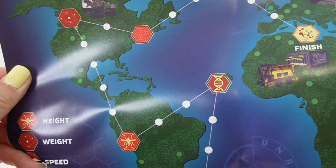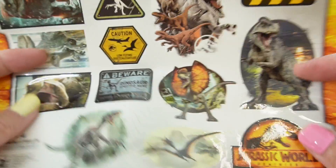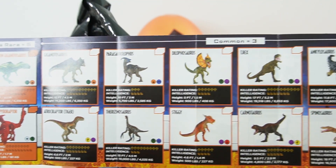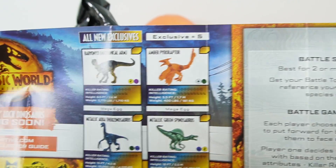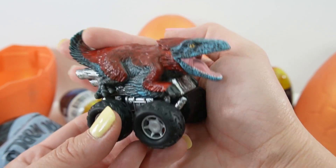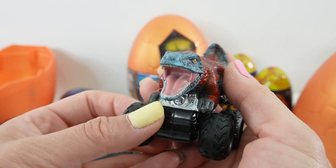Here is a play mat with instructions on how to play the game. Here's a sheet of stickers with lots of dinosaur pictures. Here's our checklist with all the different dinosaurs that we can collect. And here are the exclusives. We've got a car. I don't know what kind of dinosaur this is, but it looks like it has feathers — it is red and blue and looks pretty scary.